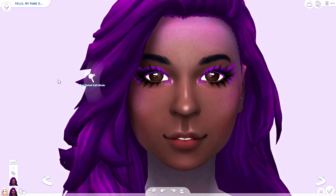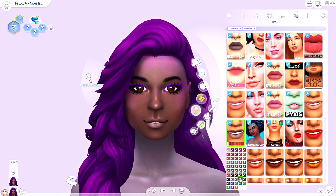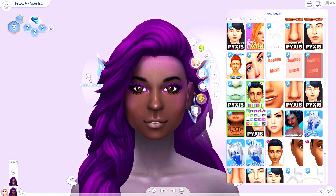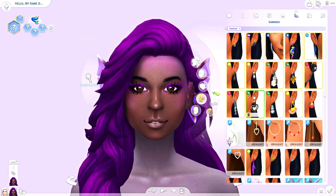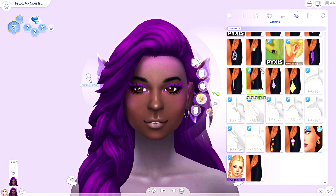I do go back and forth because some of them I wanted to keep the makeup down a little bit, and then some I went a little bit overboard with eyeliners. I think I do go back in and take off the purple because I thought it was a little bit too much, and then I just gave her a really thick winged liner.